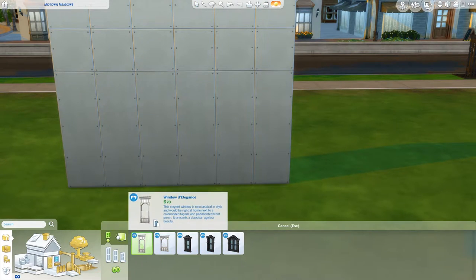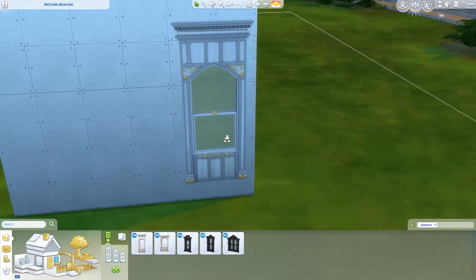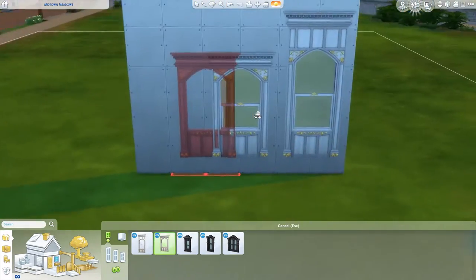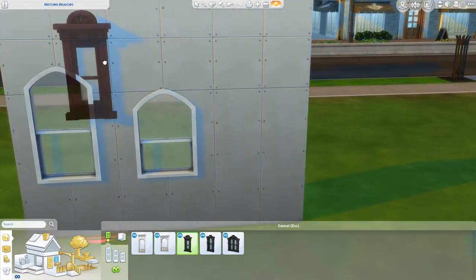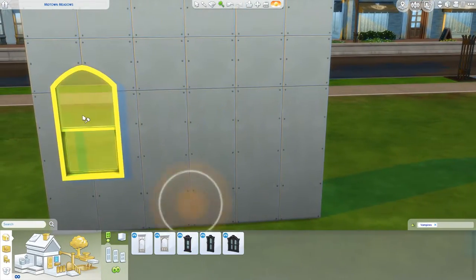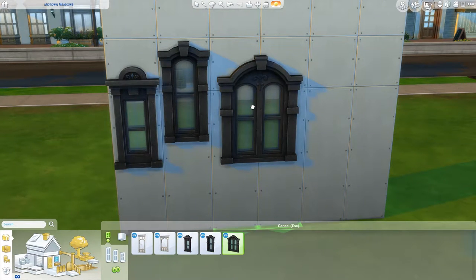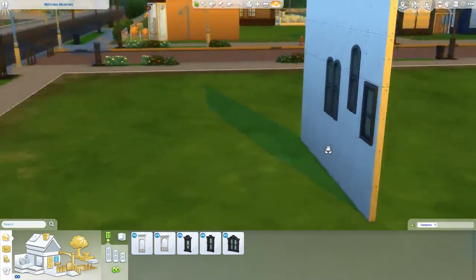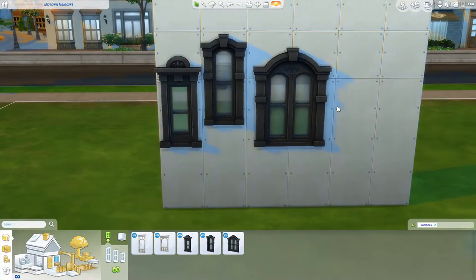And then we have this massive door which follows the same little theme. So now for windows - we have lots. We have this one where I like the fact that on the outside it has a look and then on the inside they have a really cool pattern which links in with the wallpapers. There's also a smaller version of that. Then we have some more which are all the same wall height but with different patterns on them. The flashy bit is on the outside version.